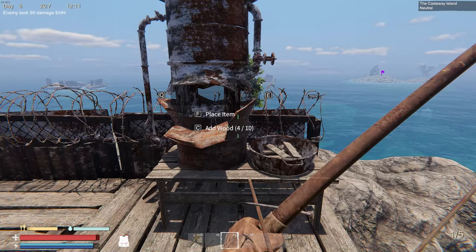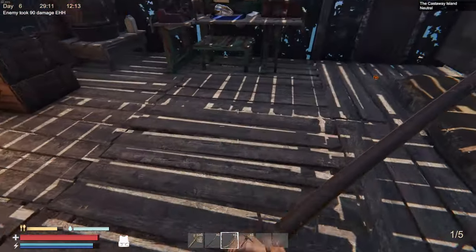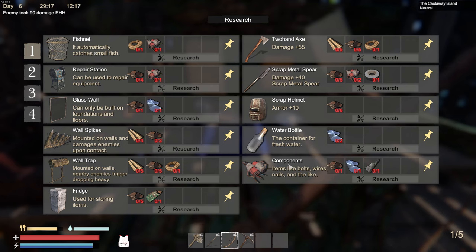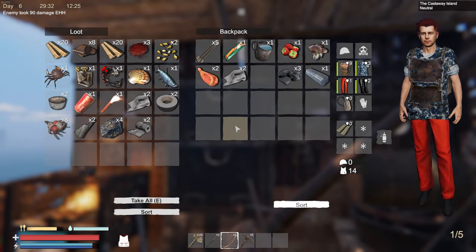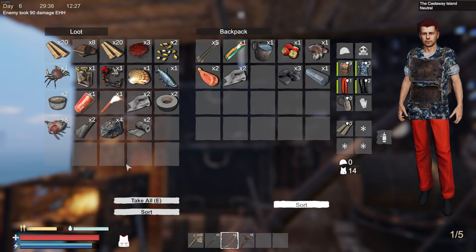Ate some bird meat, got health back up, got some water — the mutants brought it. Hell yeah, we got ourselves a furnace. What other kinds of things can we make? I can make components. There's a repair station — that could be useful. I could repair this broken football helmet.